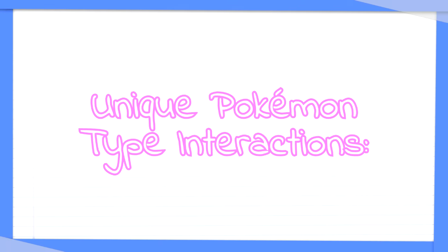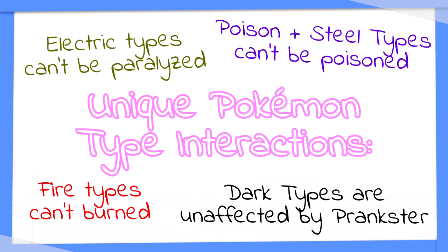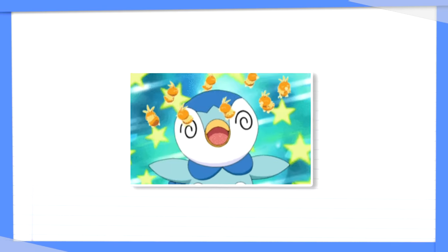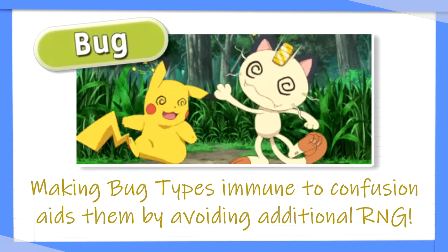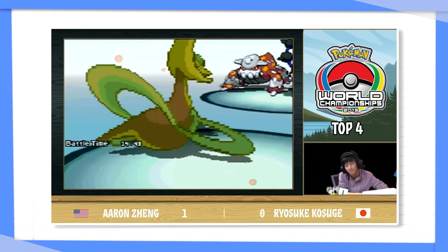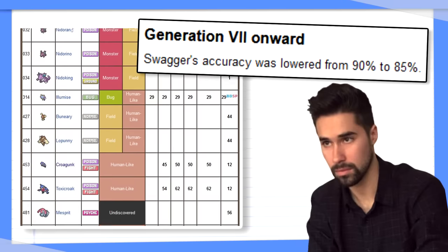Many types in Pokemon have a unique attribute: electric types are immune to paralysis, fire types are immune to burn, poison and steel types can't be poisoned, dark types are immune to Prankster, etc. I gave a lot of thought as to what could fit thematically, and I came up with a solution that not only fits thematically but would also be useful without being overpowered: for this final buff, I would make bug type Pokemon immune to confusion. Confusion is one of only two status conditions that a type is not inherently immune to — with the other being sleep — though grass type Pokemon are immune to powder moves, which is where a fair bit of the sleep condition comes from. I think bug types being immune to confusion not only fits with the theme of the type but also aids the type competitively. Confusion is often not especially common in competitive play, but when it does crop up it can be especially devastating. Additionally, with the nerf to Swagger's accuracy and the limited distribution of Flatter, this change would be helpful without being easily abusable or overpowered.